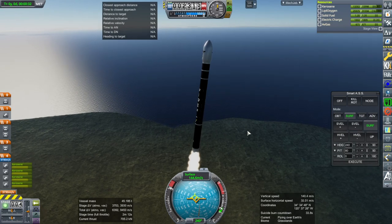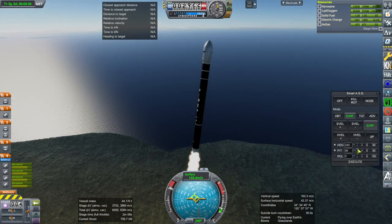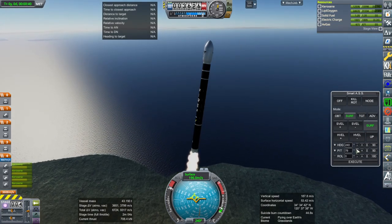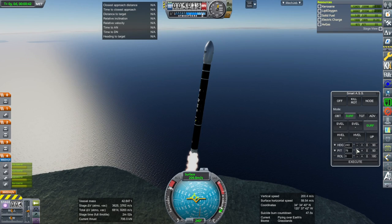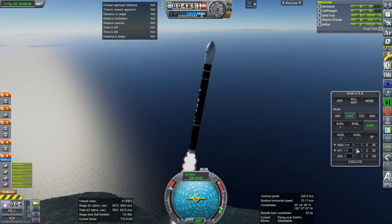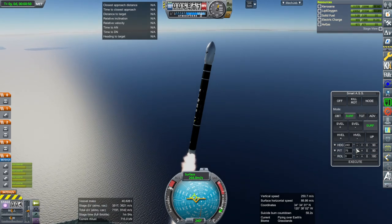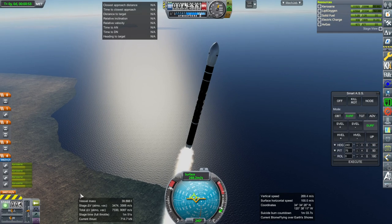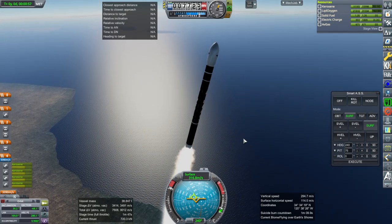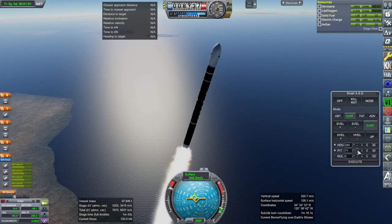So it looks like the design launch capacity — this is what Wikipedia says — to a regular low Earth orbit is 1,170 kilograms, that's its maximum. And then to a sun-synchronous orbit, which would be a lesser inclination than what we're going to here, it can carry 745 kilograms. So our 500 kilograms should be close enough for this weird inclination. Right now we're at 34 degrees but as you can see that's going up.